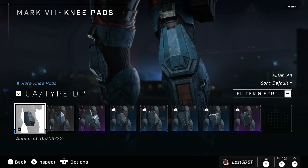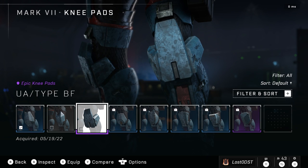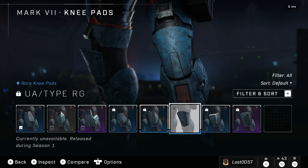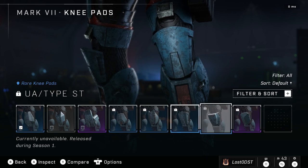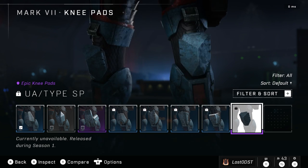And the last part is the knee pads. These are all blue — they don't really change much. This one has a bit of gray to it, and this one too, but that's about it. Not much there.